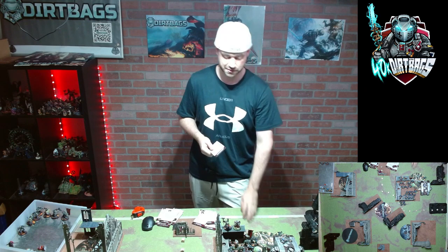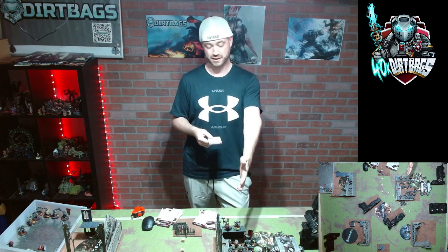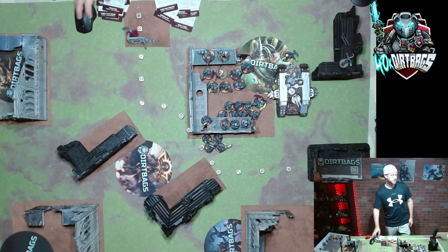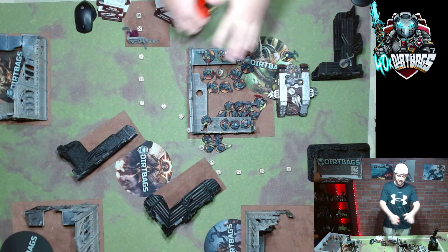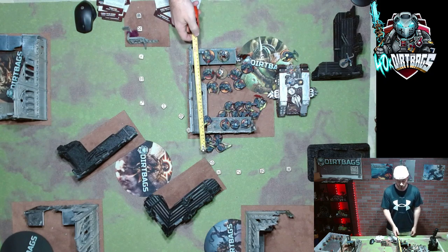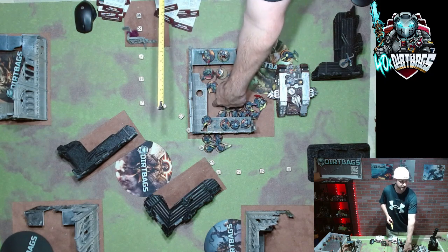Think about denying secondary points — if you have a unit on the objective but you don't have sticky, especially if you're playing an army without sticky, you don't want to give them free points from Overwhelming Force. Let's go back to the overhead view. You can see the setup — everything is basically behind a wall so on turn one you can move your Strikes back behind the wall.